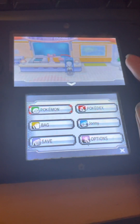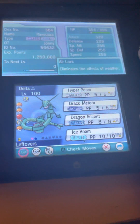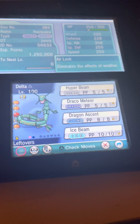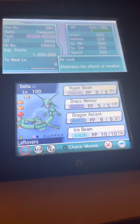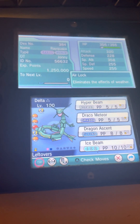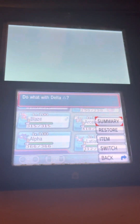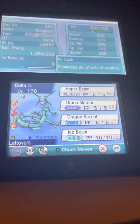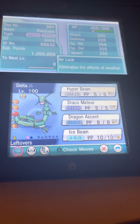The Rayquaza that you see in the party is the Pokémon that started my channel in the first place — my strongest Rayquaza, which has Dragon Ascent. So yeah, that's the Alpha Sapphire shiny Pokémon collection. I hope you enjoyed the video, thank you very much for watching. This is Delta's Rage 97, signing off — peace.